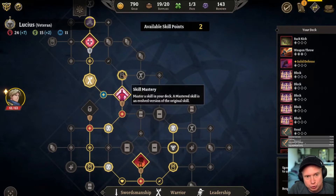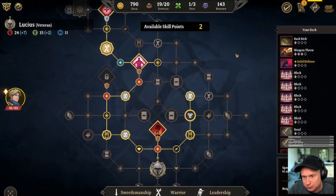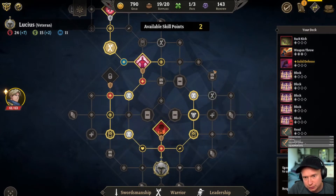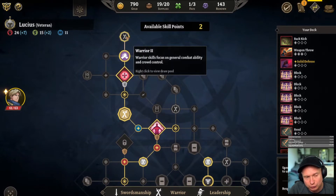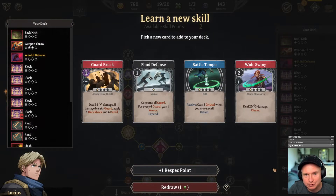We have two right now so we could pick up a skill mastery, or do a warrior and a skill rank to get an exposed edge over here. We actually get a warrior over here and it's in a nice position for us, so let's grab this one.